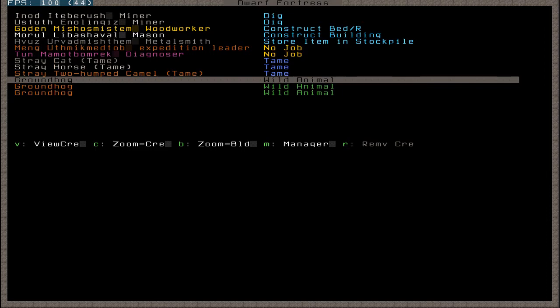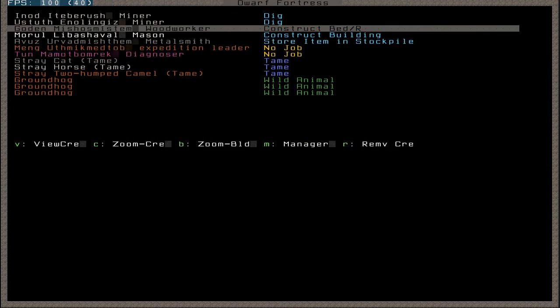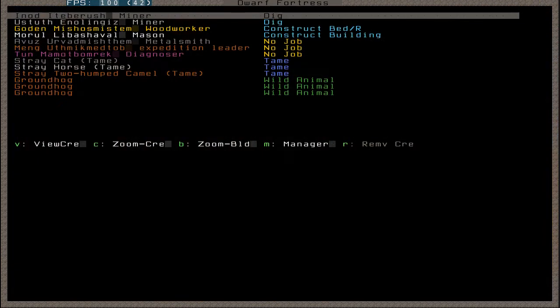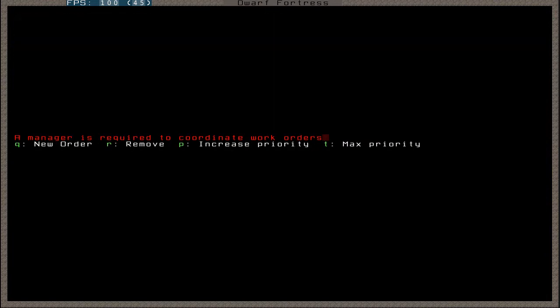I'm going to go over the functions on this menu. View creature allows you to look at the creature - I could do this to look at the thoughts and preferences of a dwarf. You can also zoom to a creature; I can see where a creature is, I can see that my woodworker's right there. I can also zoom to blood - honestly, I have no idea what that is. Manager - it requires a manager to work with. One thing I should mention is I've mentioned nobles.